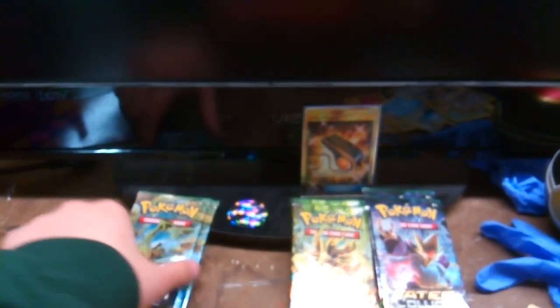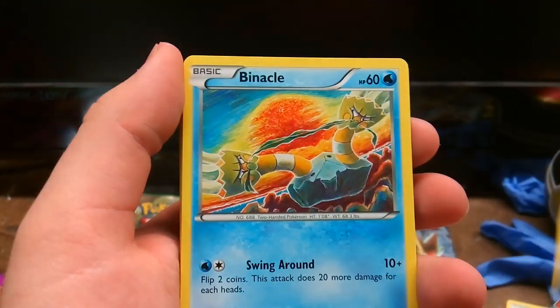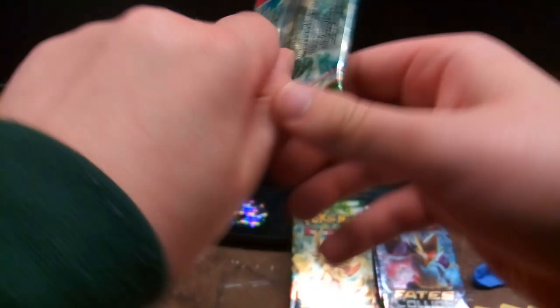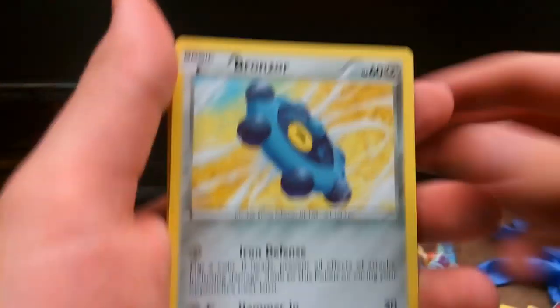I'll save Delphox for last — let's go to Lugia. This ain't good. From the Lugia pack: Wigglytuff, Mega Catcher, Alakazam Spirit Link, Binnacle, Meowth, Jigglypuff, Raiolu, Bronzor, Reverse Energy Reset, and Superior. This is not looking good. Alakazam, N, Raxio, Raiolu, Snubbull, Binnacle, Bronzor, Fermi, Reverse Alakazam Spirit Link. This is not good.